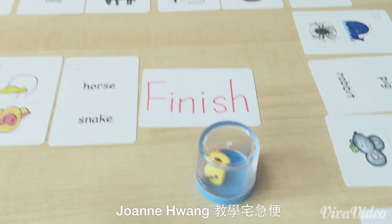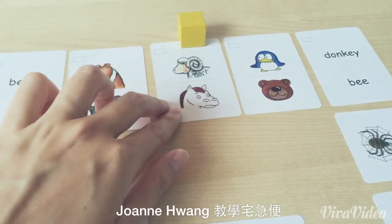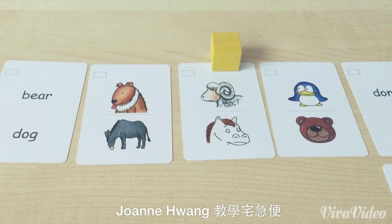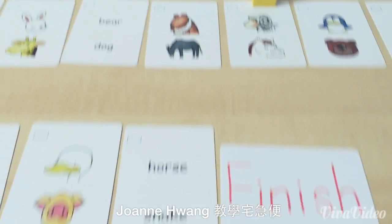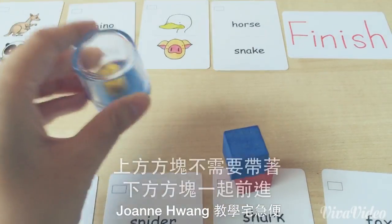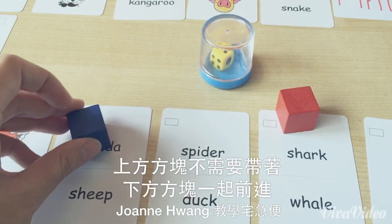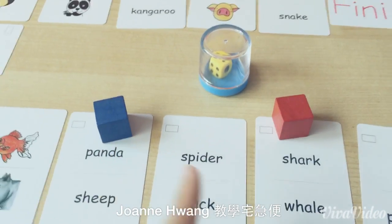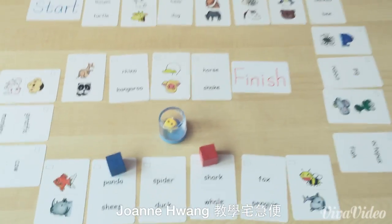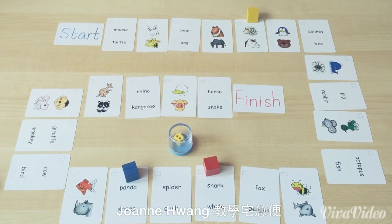接下来是黄色玩家的回合，抽到 Shipping horse，一起来造句。接下来回到蓝色的身上，蓝色的人只要负责自己前进，掷到2，走1,2步。所以在上方的人可以自己前进，在下方的人必须背着上方的人前进，以此类推。